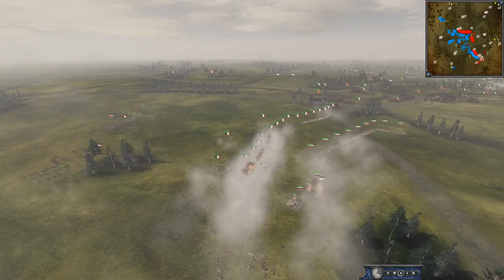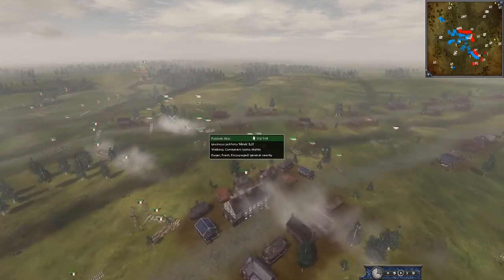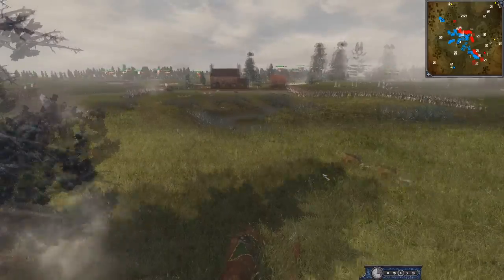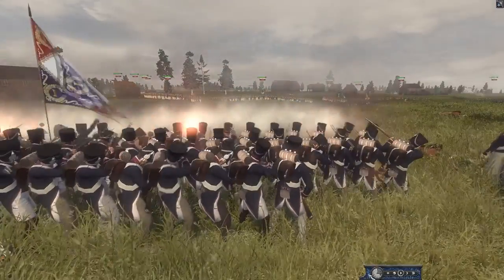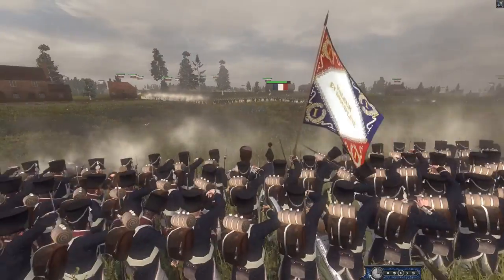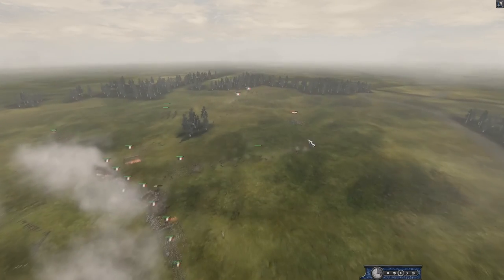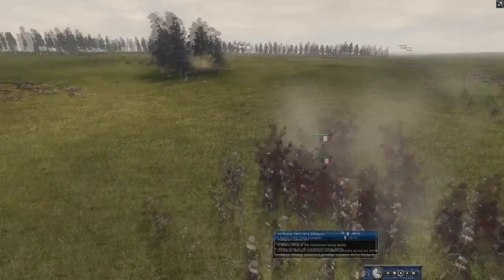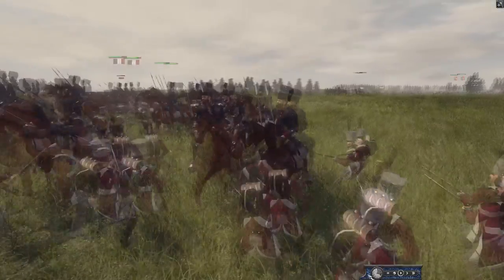If they get flanked, this could change the whole line battle. This Russian force needs to put pressure on them at the same time as this force — if they aren't coordinated, it's going to be a disaster. They are pushing up over a small river. It looks like the Russians are going to take this CAV engagement — they're hitting these lights who can't form square and they're going to do terribly against this Russian CAV.